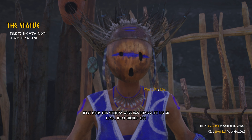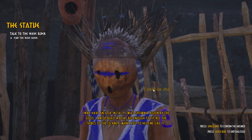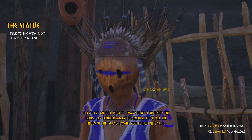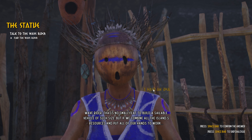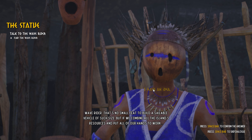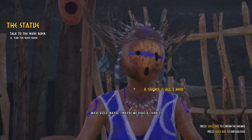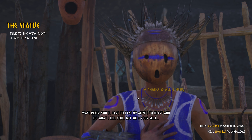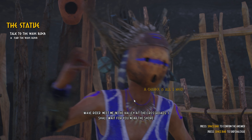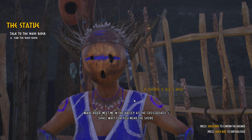Me: 'I have an idea - I was shown a vision by the gods. I'm to build a boat big enough to fit all the tribes on the island, and I want you to help me sail it.' Wave rider: 'That's no small feat to build a sailable vehicle of such size, but if we combine all the island's resources and put our hands to work, maybe we have a chance.' Me: 'You have me and that's all you need, wave rider.' Wave rider: 'You'll have to take my advice to heart and do what I tell you.' Me: 'Sounds like we're married.' Wave rider: 'Meet me in the valley of the crossroads - I shall wait for you near the shore.' Me: 'I'll be there soon.'